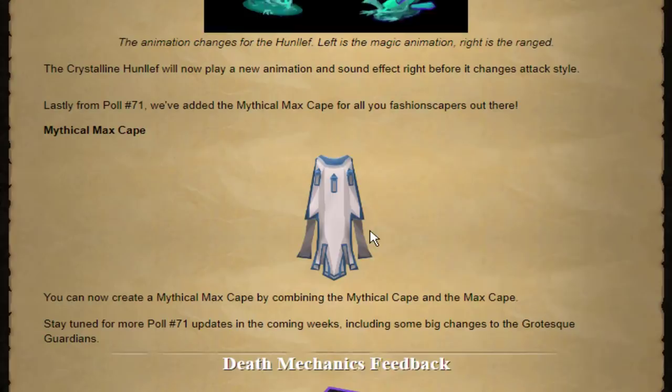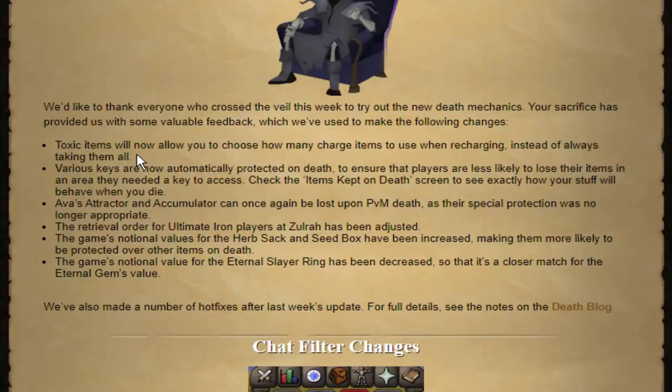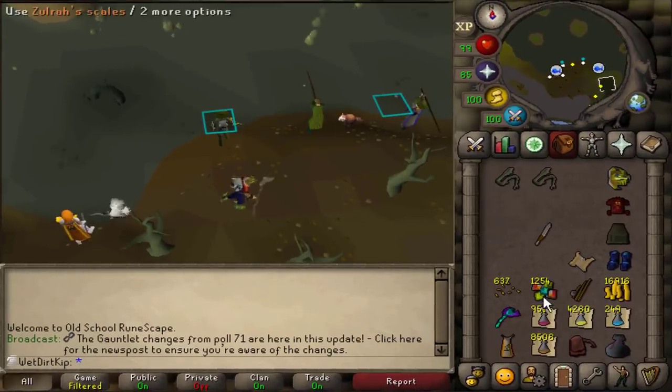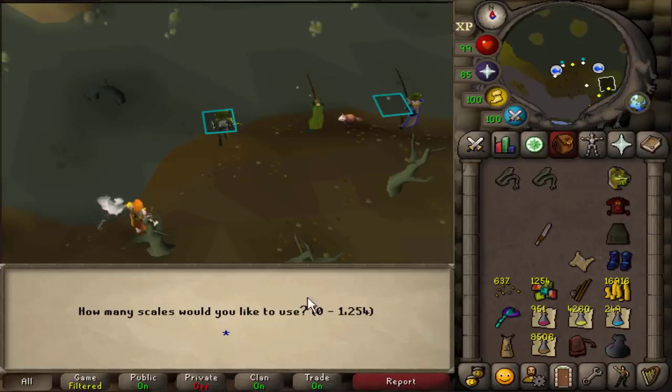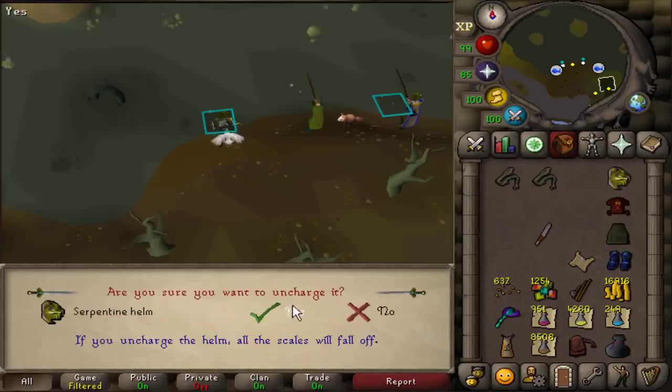There's a Mythical Max Cape now which looks really cool. I bet that'd look cool with the UIM armor - it's just a shame that I'll never get that. Here's a really nice one, especially for UIM. So when you die now, your scales are taken out of all your toxic stuff - so there's no scales in your Serp Helm or Blowpipe anymore when you die. But now there's an Add X option. Before it used to automatically put all of them in, but now it asks you how many you want to put in, which is really nice for UIM, especially when you're doing God Wars for a long time like me.